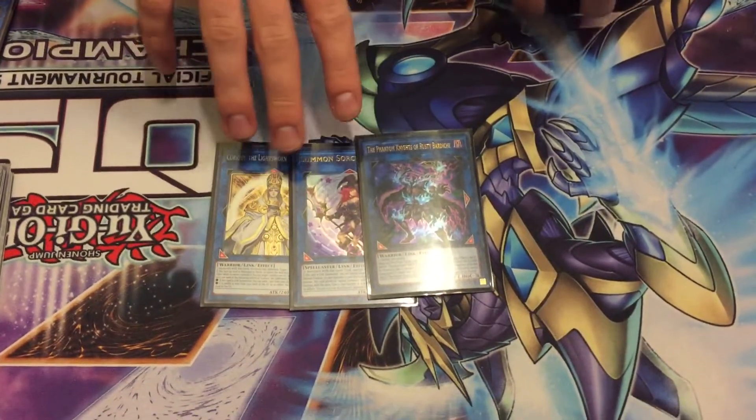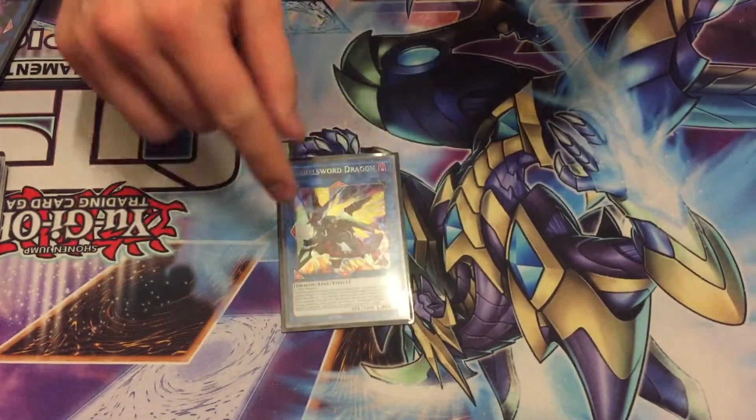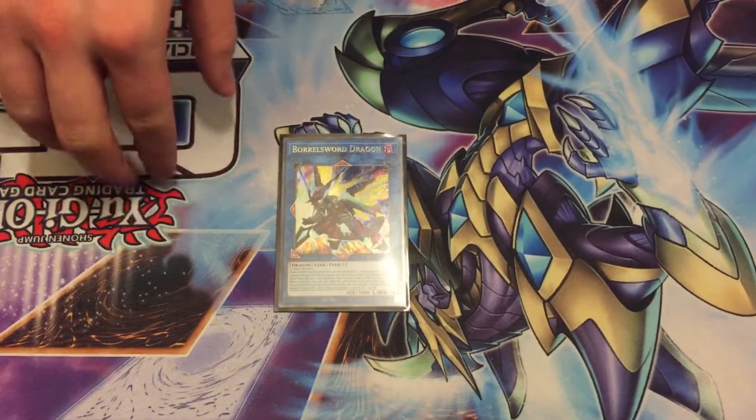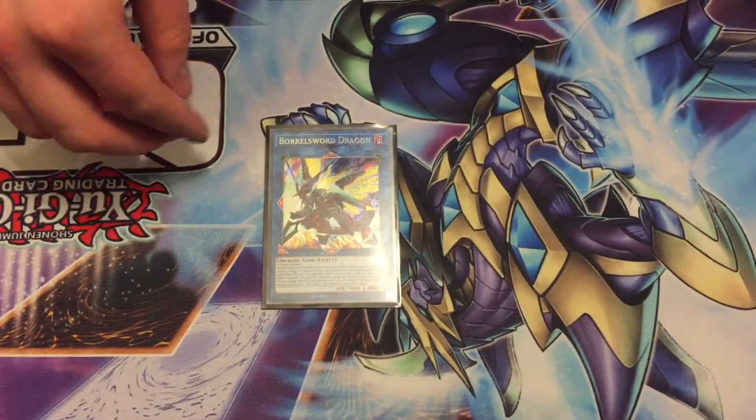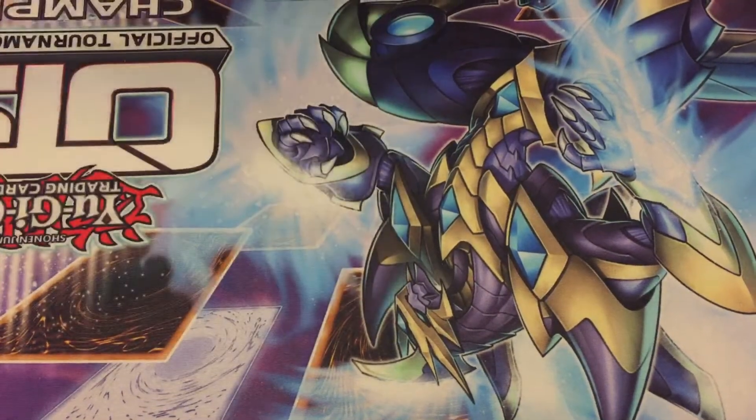Rusty Bardiche — I don't have Phantom Knights in the main deck, they're in the side deck. For link fours, we played Boral Sword Dragon. Sometimes you don't have access to your Leo Dancer, so this comes up, and it was actually very important — it closed the game out for me once or twice. A really good choice.